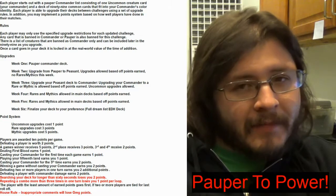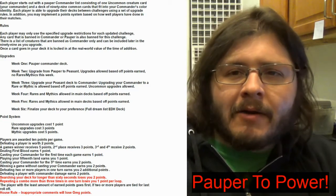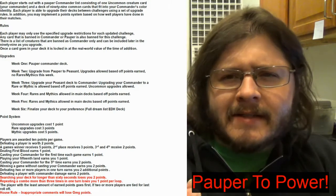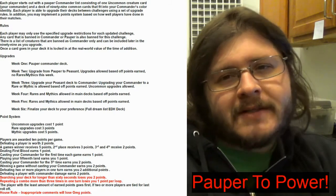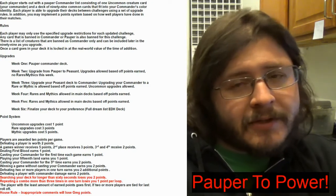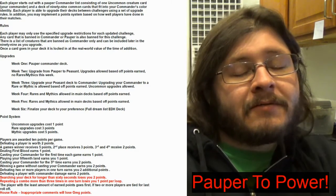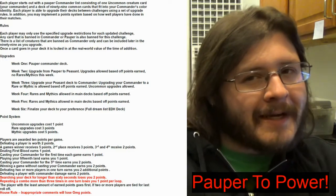By week six, I'm hoping we've really gotten there — maybe just a few upgrades here or there. But I kind of want to show what you're capable of doing when you're narrowly channeled into something like this, where you've got a point system to upgrade by and restrictions on what you can add in. There's also a rule that once a card goes in, it's essentially locked. So if you throw in an uncommon that's not a good choice, you're kind of stuck with it — hopefully you can make it work.